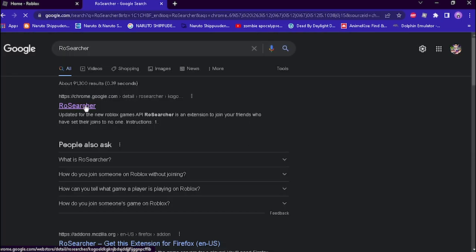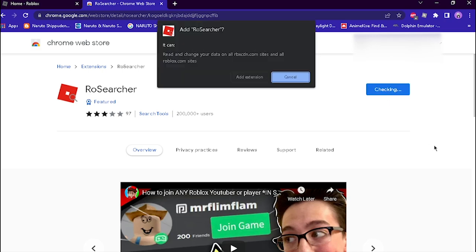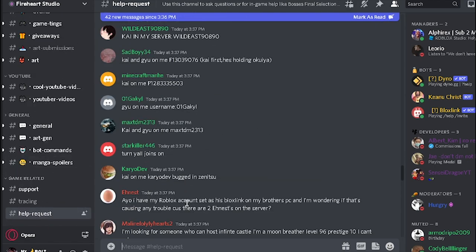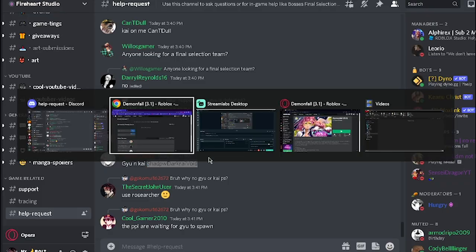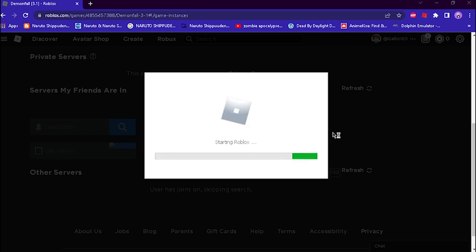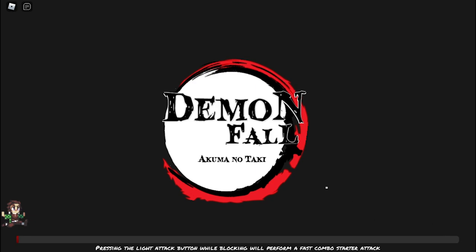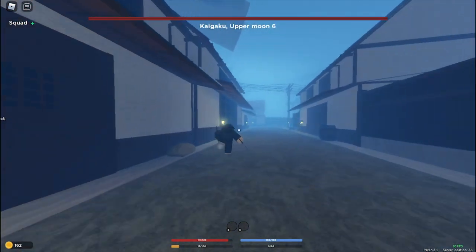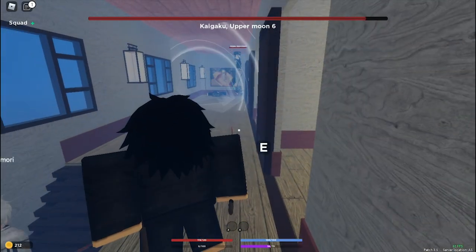Tip number 3: search for 'Role Searcher' in Chrome and add it as an extension. Then join this Demon Fall server — the link is in the description. After joining, verify via the blocks link (I'll give a tutorial link). Go to the help-request channel, copy the name when people say 'Kai is in my server,' paste your username, and you can very easily join the game. As you can see with the Role Searcher, when I joined the Kaigaku server — Upper Moon 6 — they literally gave so much XP. This is the best trick for leveling up fast.